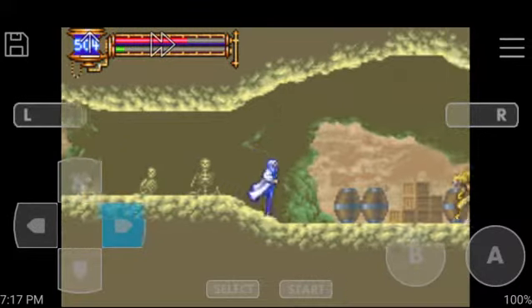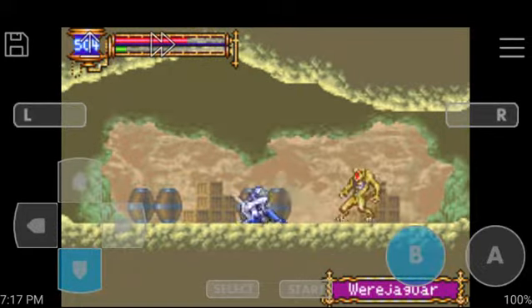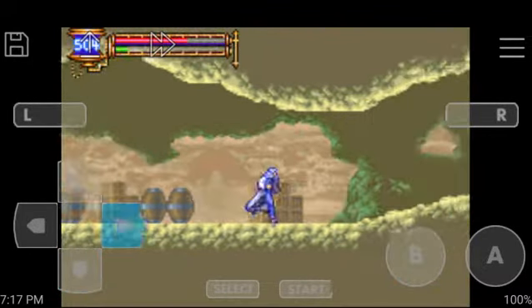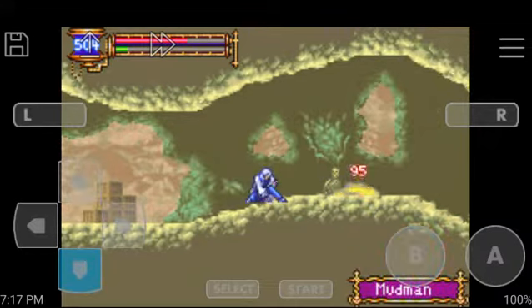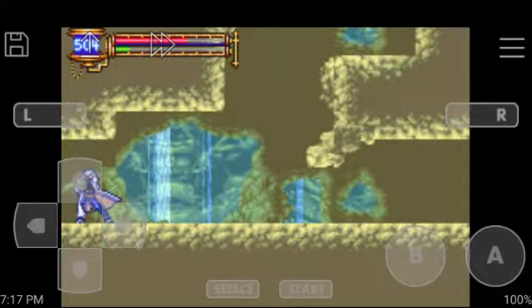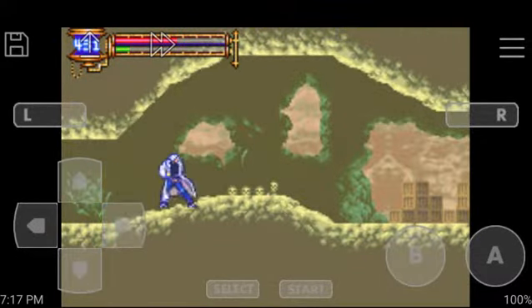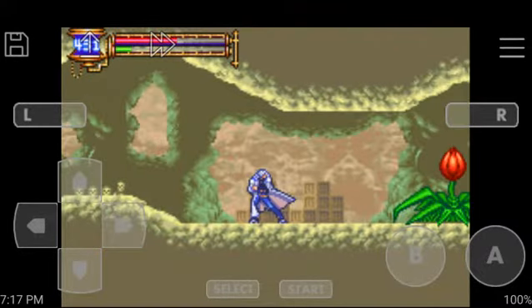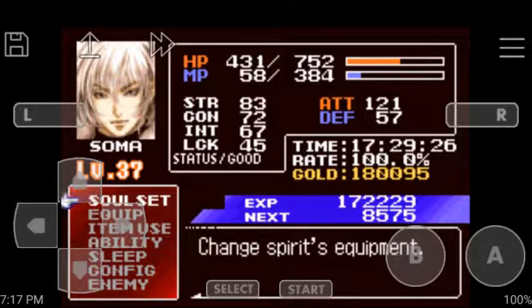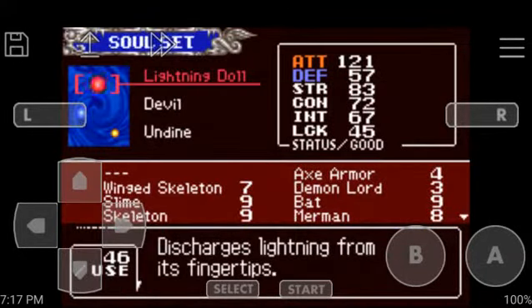Well, not technically powerful in terms of attack, but definitely the best weapon you can pick up here in the story mode. There are other game modes that actually have better weapons, but I'll show that after completing the main story line. Anyway, I'm going to change my soul set here and change it into Killer Mantle.